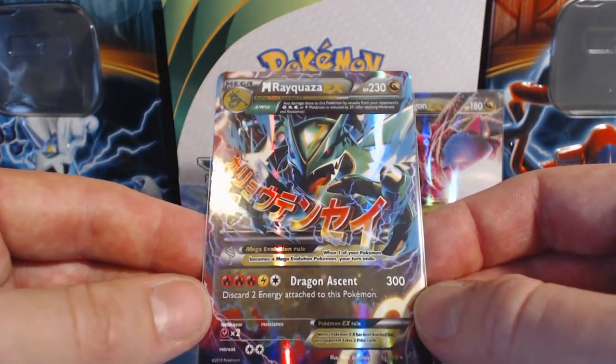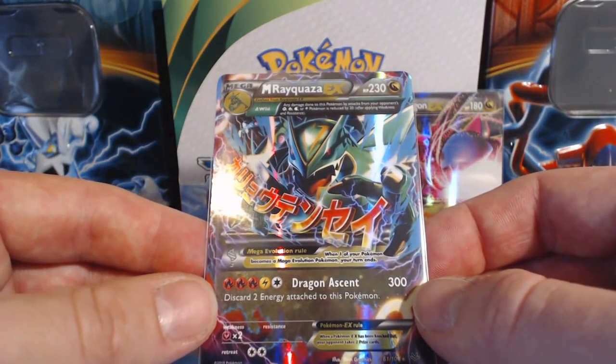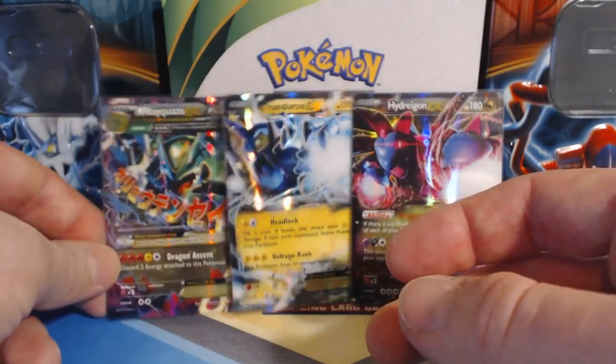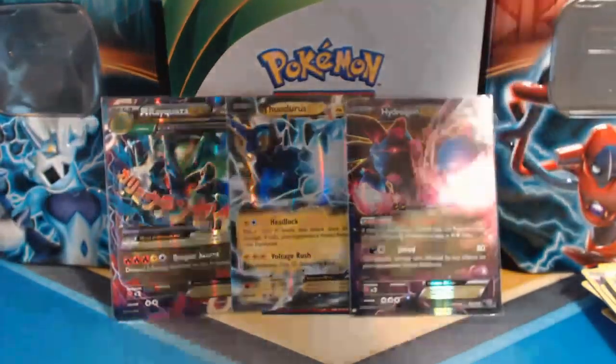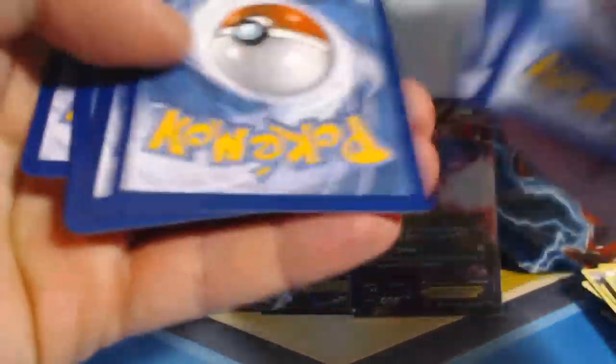Dragon Ascent: 300 damage. Discard two energy attached to this Pokemon. Nice man, good stuff. That is the best card we've gotten so far.